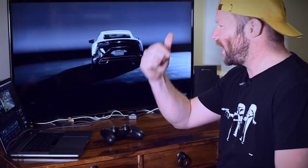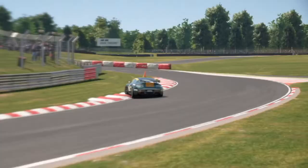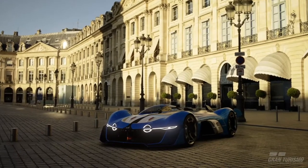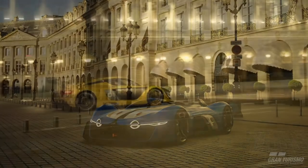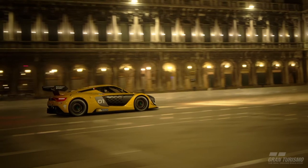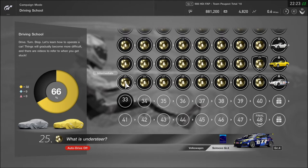Hey guys, welcome to DG Gaming Tips and we're back here at Gran Turismo Sport, heading into intermediate lessons. So put your big boy pants on and let's see how we get on. In this video we're going to cover the intermediate lessons 25 to 32, same format as the last three using the DualShock wireless controller, set in expert mode and manual gears. These intermediate lessons are getting a bit more intense in terms of speed and hard cornering, but they're nice and short and I don't think you'll have any problems getting gold if you follow these tips.